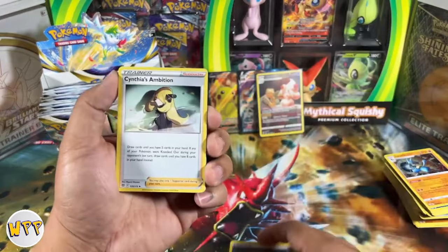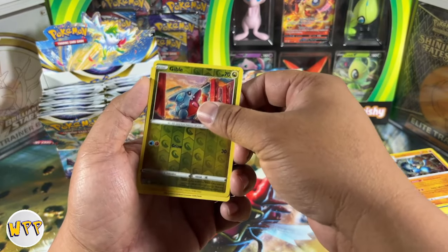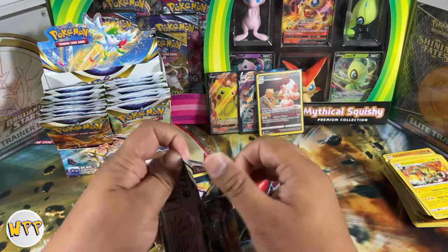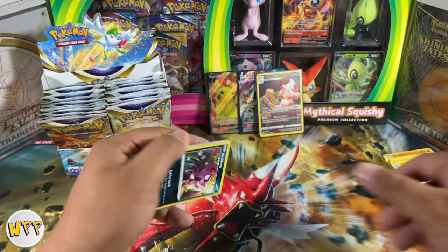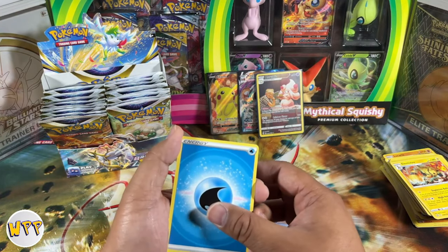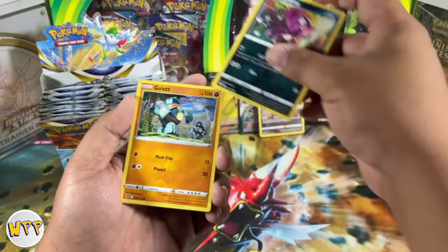We have Metal Energy, another Cynthia's Ambition, Torchic, Double Energy Turbo, Cinccino, Snorunt, Nosepass, Dedenne, reverse holo Gible, and a non-holo rare. Pokemon Go — I've already put my pre-orders in with the Pokemon Center. As far as ETBs go, because of the ramp up of Pokemon ETB prints, they are a lot more readily available in the market today. The Pokemon Center has exclusive Elite Trainer Boxes, and that's probably where the collectability value of ETBs is going to be.